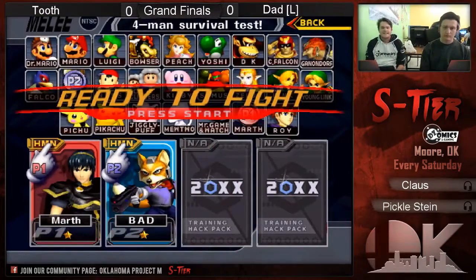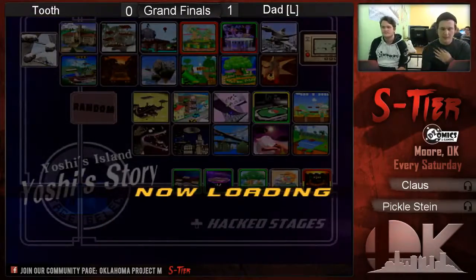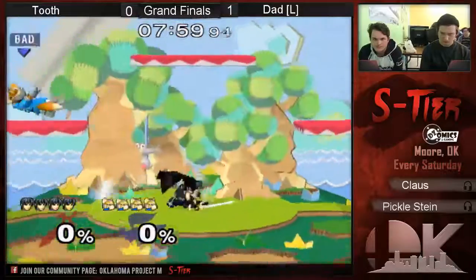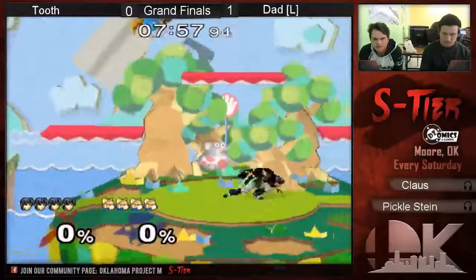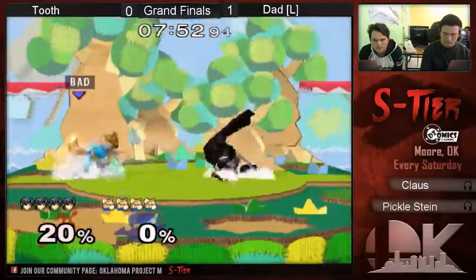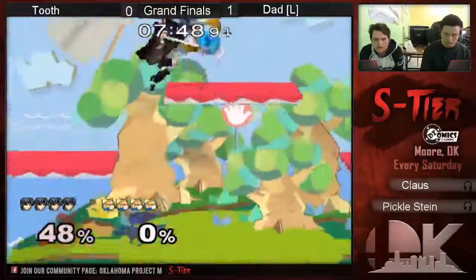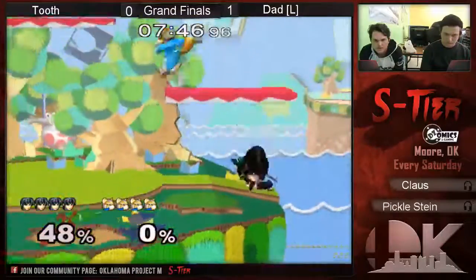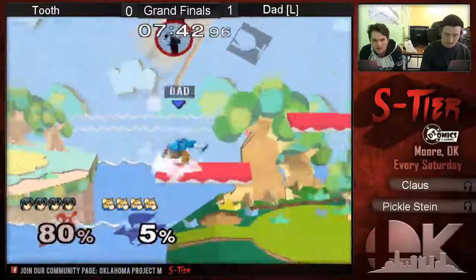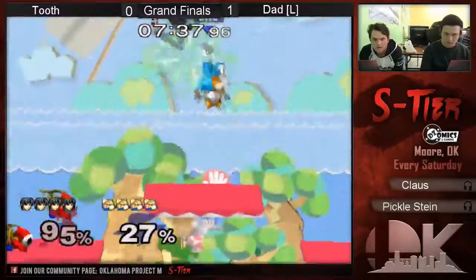Game one goes to Dad. Tooth — I believe his favorite stage is Battlefield, so I think we might just be going back. But Yoshi's is a smarter pick. I'm actually kind of scared of Dad here because this is just less space for him. I would think that Tooth would want more space against his pressure, so I would think you'd want to go to Pokemon Stadium or Final Destination — something that's a little bit more room to get out of the pressure.